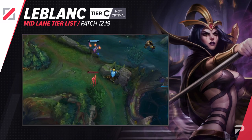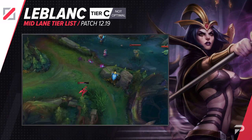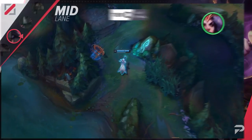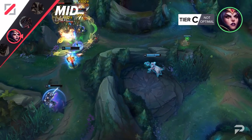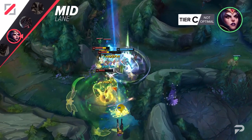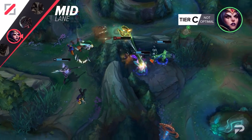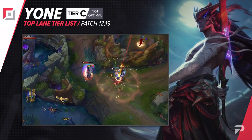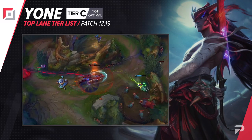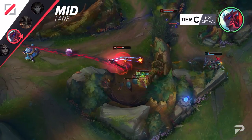LeBlanc is moving up to the C tier. In a perfect world, LeBlanc isn't actually bad, but the thing is she's generally super reliant on working well with your jungler to pull her off. You'll need a jungler that will snowball you early and then work with you to constantly gank other lanes and make picks later on. In solo queue, that level of cooperation is just way too rare to bank on. Yone joins his brother down in the C tier. He's still one of the highest scaling AD picks you can play mid lane, but his early game is rough enough that you just don't consistently reach the spikes he needs to win games.